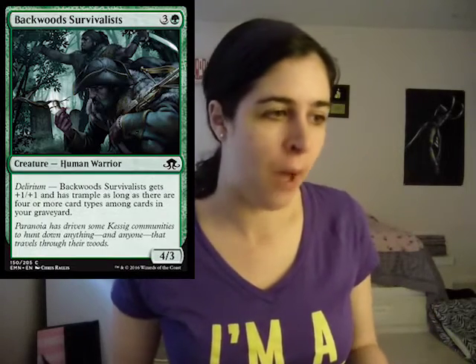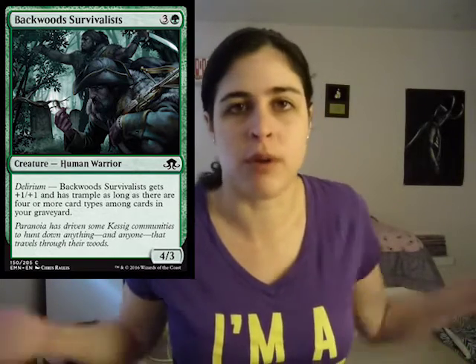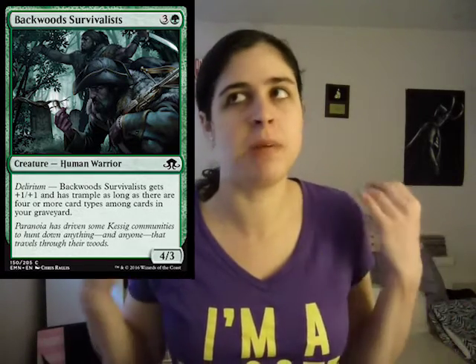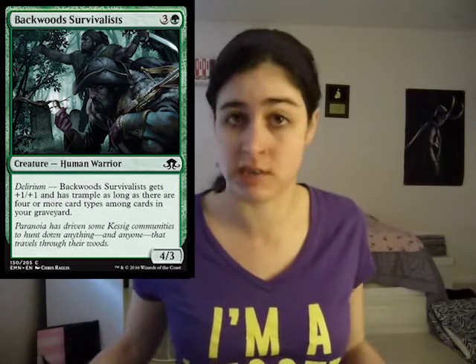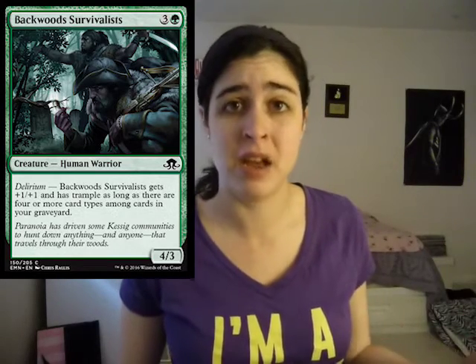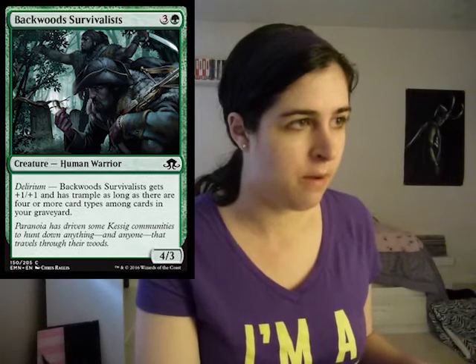Then we have Backwoods Survivalist. Even if you don't have Delirium, it's a four mana 4/3 — a nice body. And then it gets plus one plus one and Trample if you have Delirium. I think it's going to be really easy to get Delirium in this set — there are a lot more discard outlets, so getting Delirium is going to be a much better time. It's a really solid common — definitely one of the best green commons in the set.